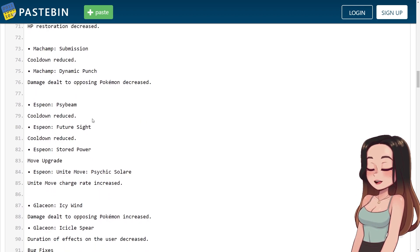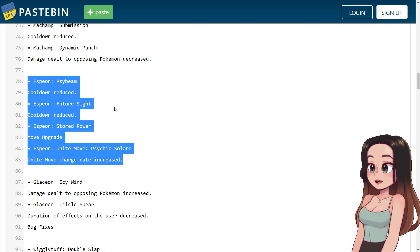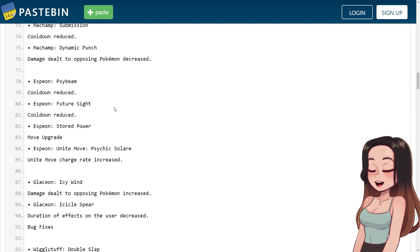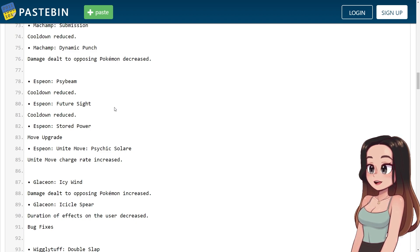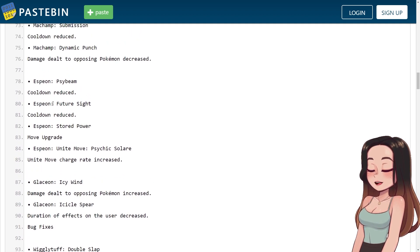Espeon's Side Beam: cooldown reduced. Espeon's Future Sight: cooldown reduced. Espeon's Stored Power: move upgrade. Espeon's Unite move Solar Sidekick: Unite recharge rate increased. I feel like they need Espeon to be good — I want it to have its spot in the meta for a bit. Since it released, it hasn't felt super strong. I want Espeon to scare me a little bit — I just don't feel very scared of Espeon at the moment.